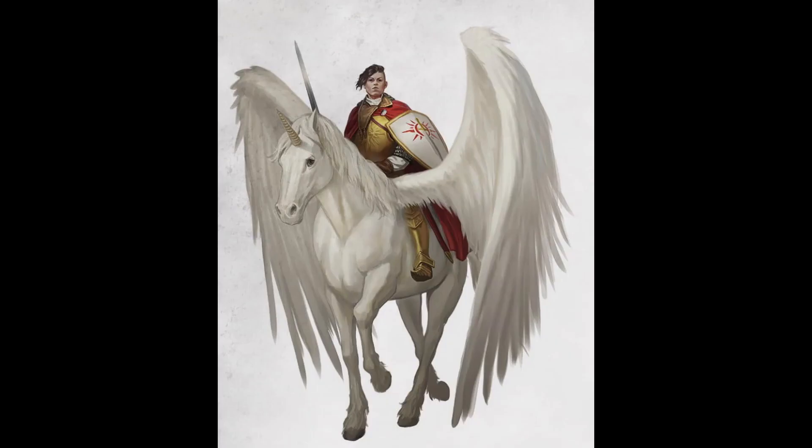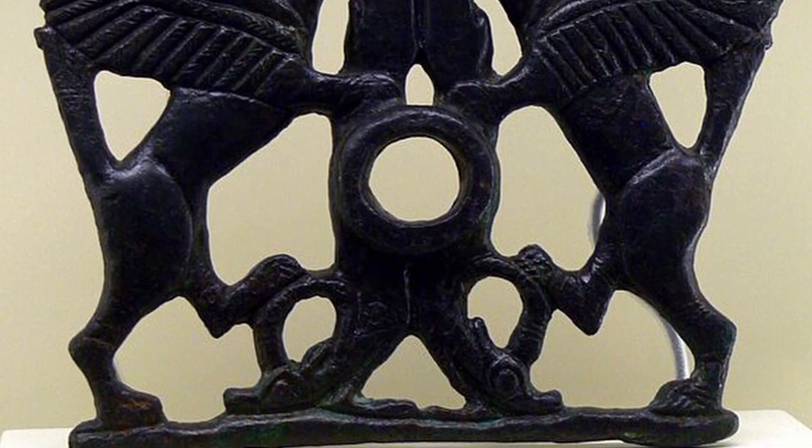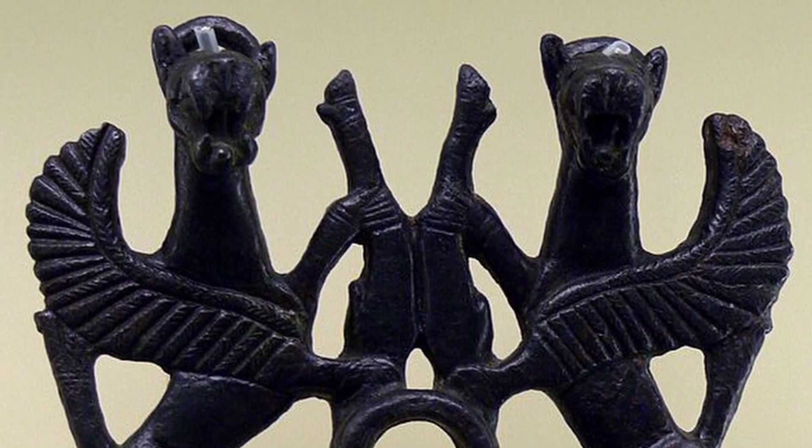The legend of the Griffon comes to us from ancient Greek mythology, as well as other myths from Rome, the Middle East, and beyond. In Greece, it was a legendary creature described as having the body, back legs, and tail of a lion, with the head, front legs, and wings of an eagle.